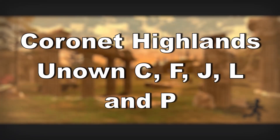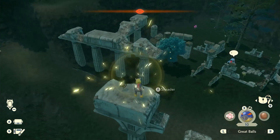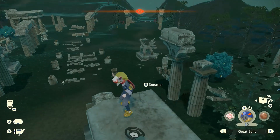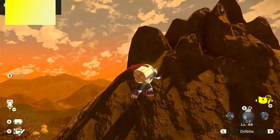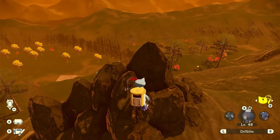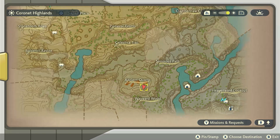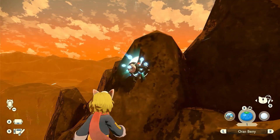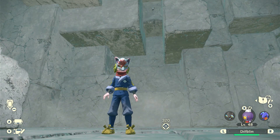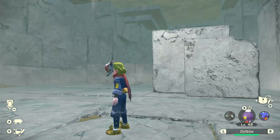Done with the Alabaster Icelands, we move on to the Coronet Highlands. Unown C tells you to look to the ruined pillars of Celestica — those are the Celestica Ruins, and if you come from above you'll see it easily. Unown F is in a stony outcrop over pools of mud on a mighty mountain — that's atop the Ancient Quarry where Toxicroak could try to attack you, so scale the Rising Stone pillar and you'll find the letter. Unown J is in a nook within a quarry — that's also in the Ancient Quarry but this time inside it. You'll have to find some Bronzor and Bronzong but you'll find the letter high in the walls by the middle.